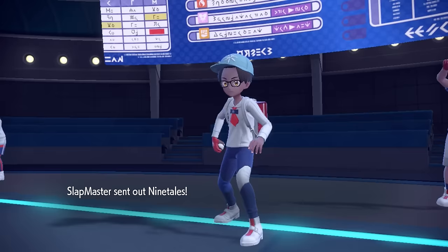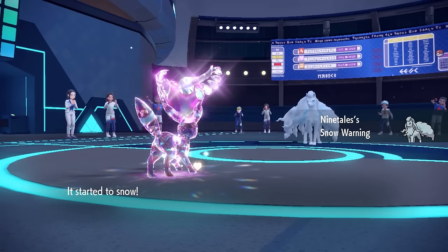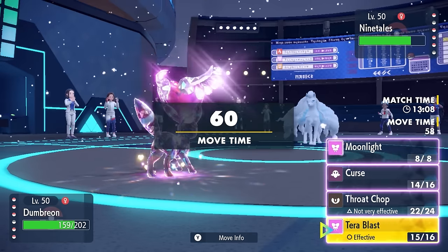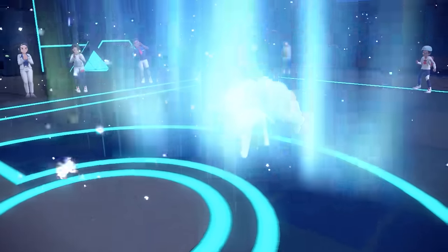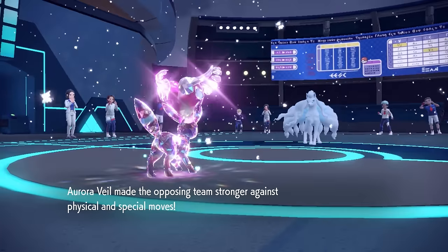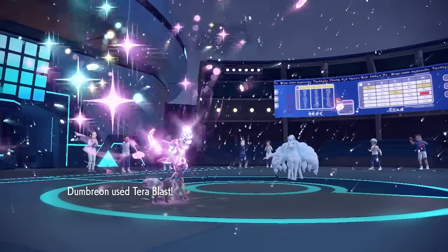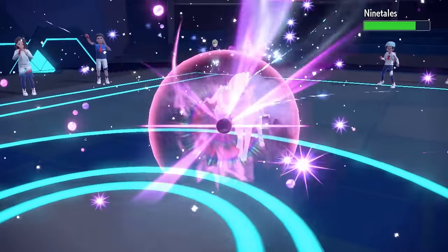Umbreon works in positions where people just do not expect it to start setting up like this — and that's why it's fun. Now they go into the Alolan Ninetales. This thing can hit me really hard on the special side with Blizzards, and more importantly go for that Aurora Veil. The good news is I knocked off that Light Clay earlier, so it's only going to stick around for five turns instead of eight.